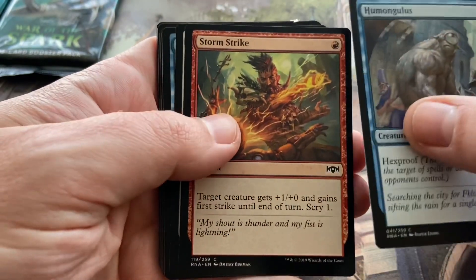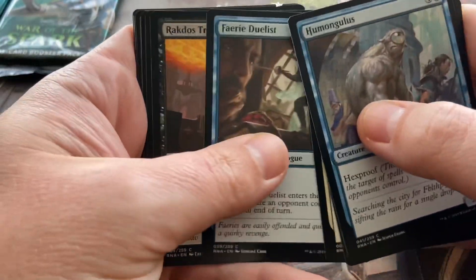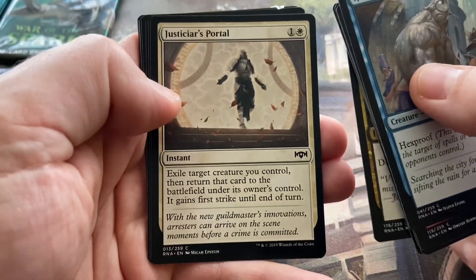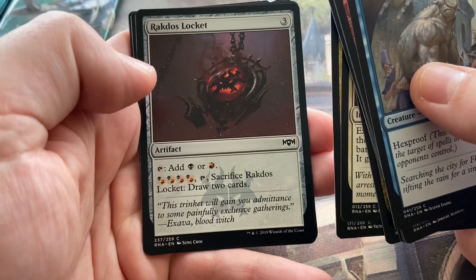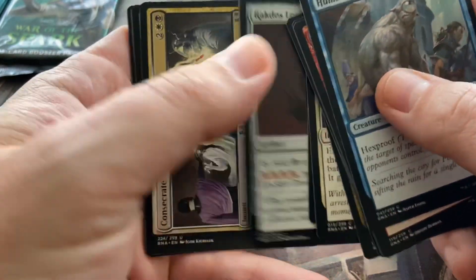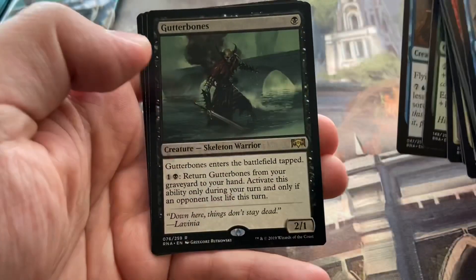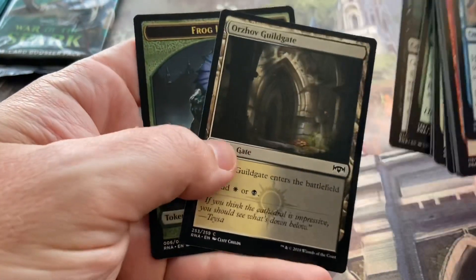So this is Humongulous. We've got Storm Strike, Civic Stalwart, Very Duelist, a Rakdos Trumpeter, a Spider, Get the Point, Justicar's Portal, Final Payment, and the Rakdos Locket. Up until this point I haven't seen, I think, any of these cards except the Humongulous and the Lockets. First Uncommon, Consecrate to Consume, Trollbred Guardian, Terramancer, and a Rare — we've got Gutter Bones. And then we've got an Orzhov Guildgate.